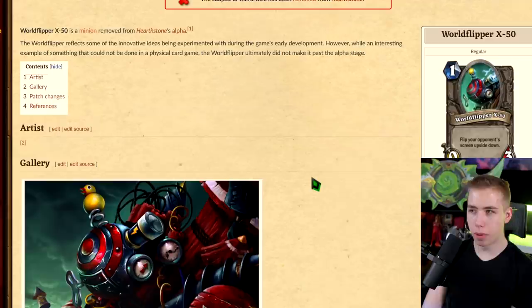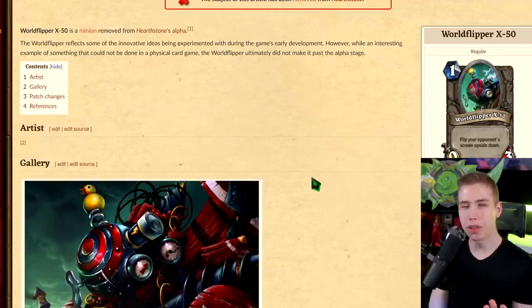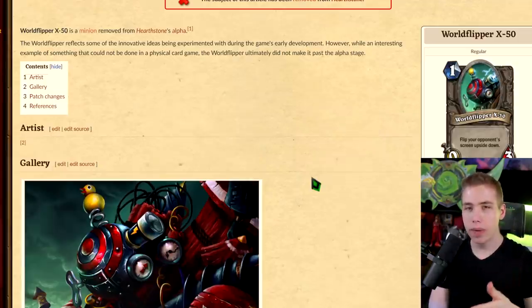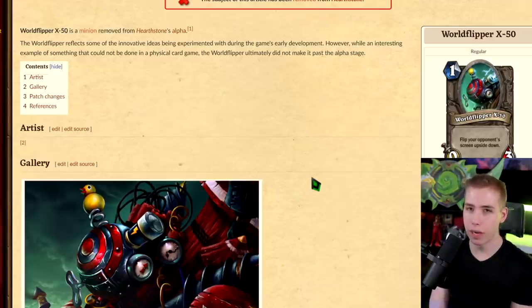I think the only reason they removed World Flipper X50 is they couldn't figure out the coding. Hearthstone has so many bugs — even right now, when you try to check your achievements and scroll down to the neutral area, you have to wait like 20 seconds because it loads so slowly. I think they messed up the coding, which is why the card never got printed. Imagine that on mobile — the game would just crash.